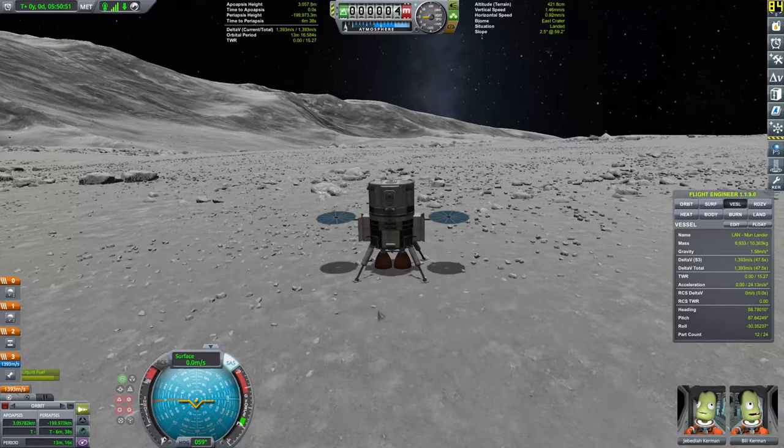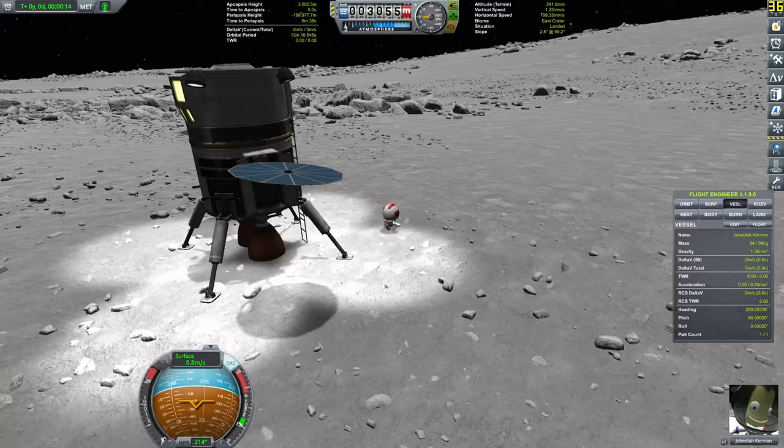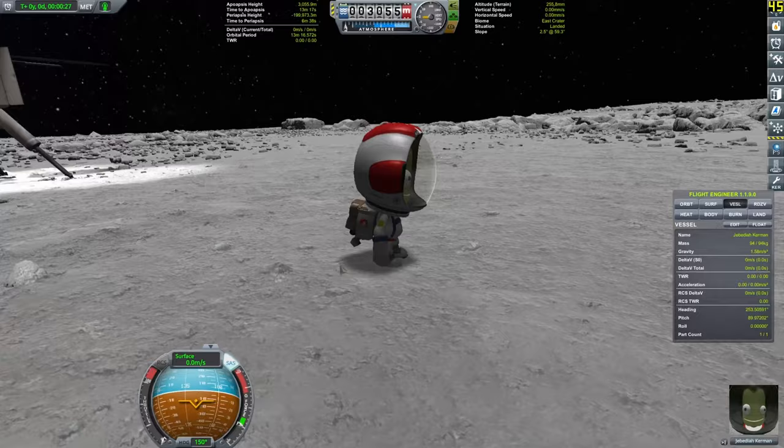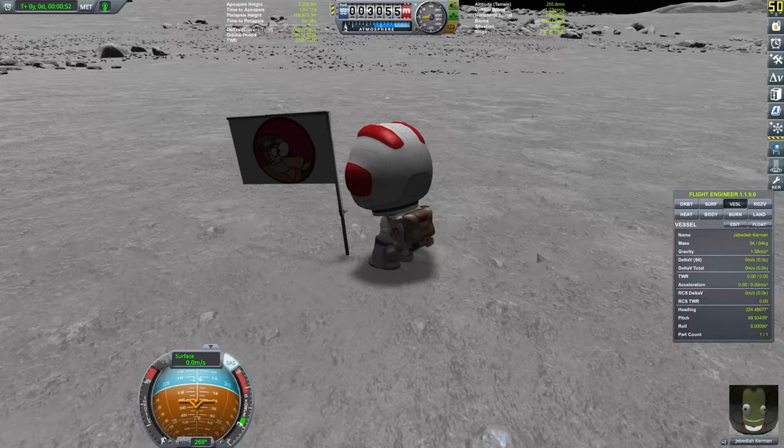The information panels on top — apoapsis height, altitude terrain — are courtesy of the Kerbal Engineer mod. I'm sure KSP2 will have similar features. It really looks amazing. You can take your Kerbals out, plant a flag, and whatnot. There's Jebediah Kerman going out — and these rocks actually have collision meshes, so big kudos to the mod maker. I think it's Lynx who created the Parallax 2.0 mod. Correct me in the comments if I'm wrong.